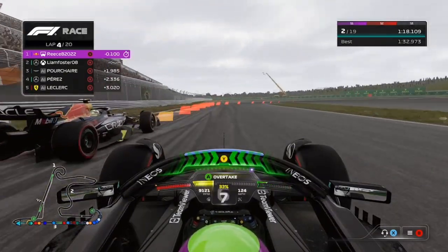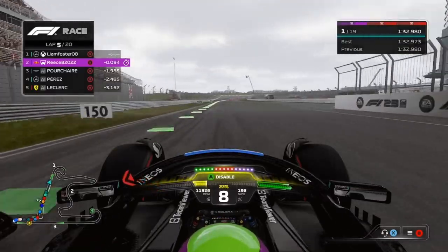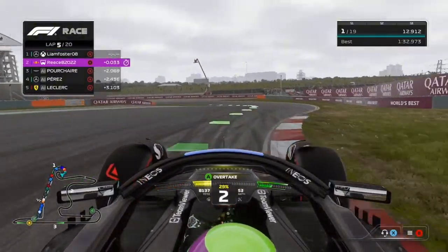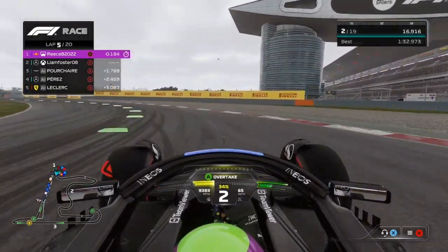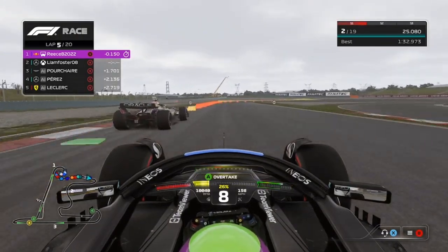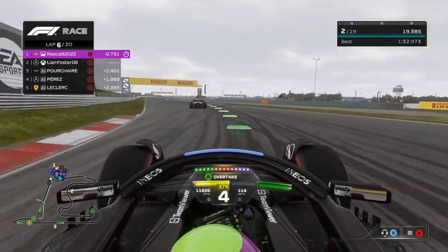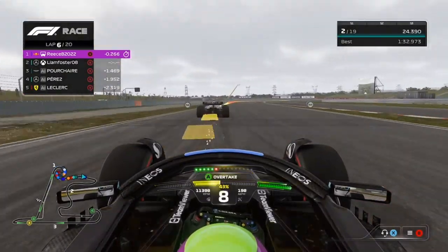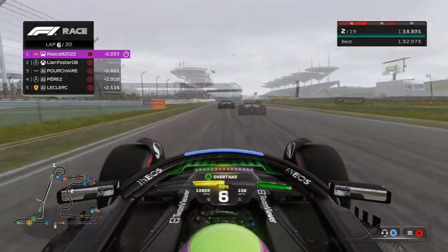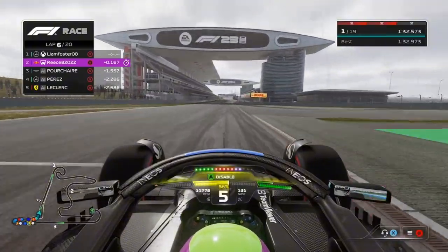That's our Chinese Grand Prix underway. On lap six Rhys has a massive slide — we try to lunge down the inside with 40-ish percent battery. We do get the car on the inside but he just gets a better exit. Down the back straight we are going to get him — unfortunately the footage cut as it only records every ten minutes on Xbox, but we did get him. Try not to get on that grass because you will spin on it.